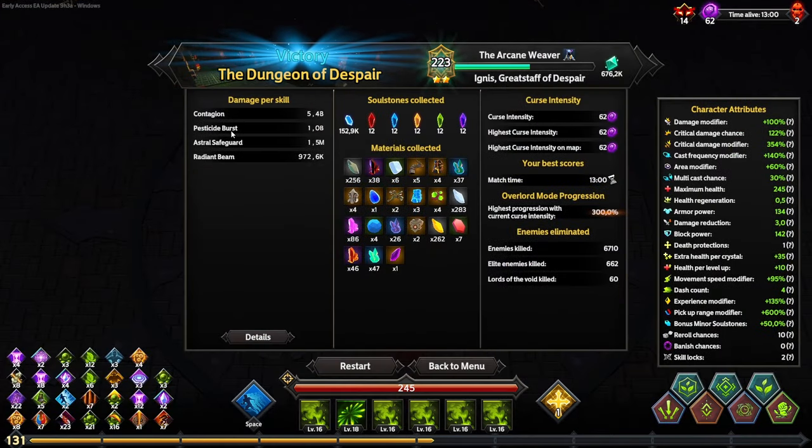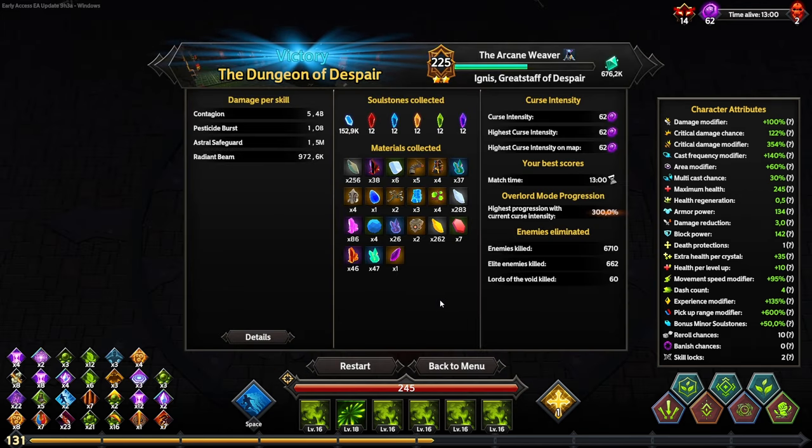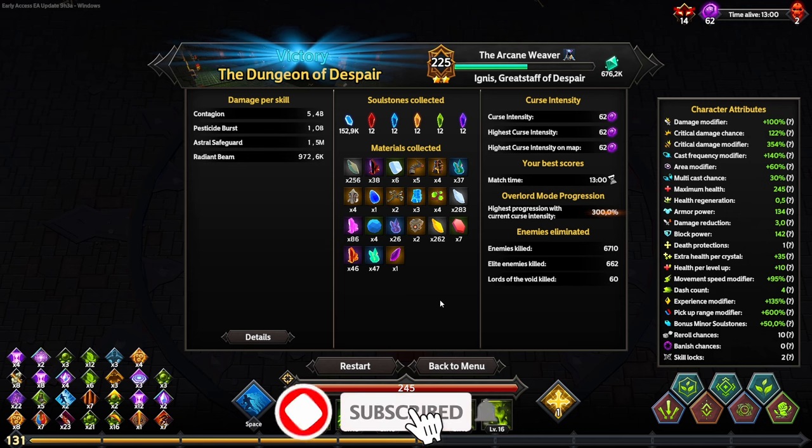That's it, guys. As you can see, contagion is doing a ton of damage — 5.4 billion damage without even showing the overkill damage, 25 billion overall. We did quite a lot of radiant beam damage and astral safeguard as well. In 13 minutes we did really, really well; it was really easy as you could see. You could keep going even further. Let me know in the comments what you thought about the build. Please like, comment, and subscribe for more videos like this — and always remember, keep safe survivors, until next time, cheers.